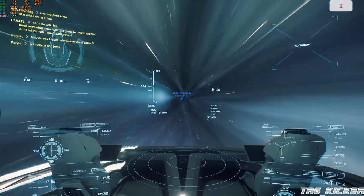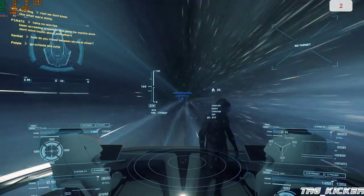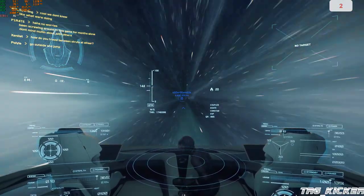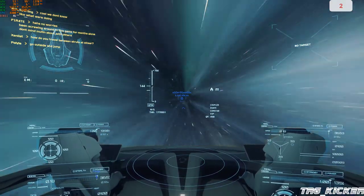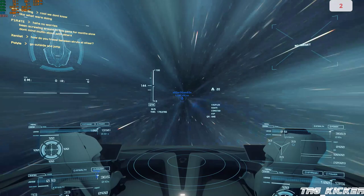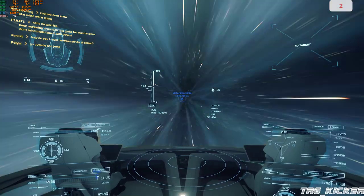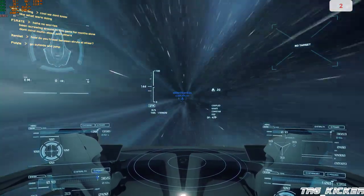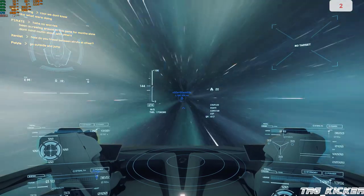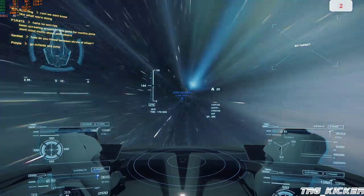I just wanted to check out the expo, and it's a lot of fun. I just wanted to see if this would run and it does. You can also rent ships at the expo by the way. If I can figure out how to get my frames to come up — there's a command for the Nvidia thing and I just don't remember what it is. Overall I'm not doing too bad, 45 FPS.